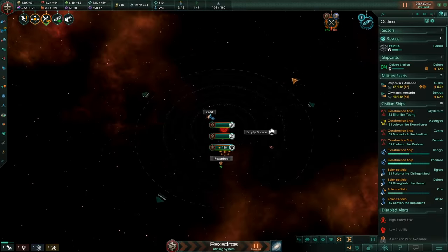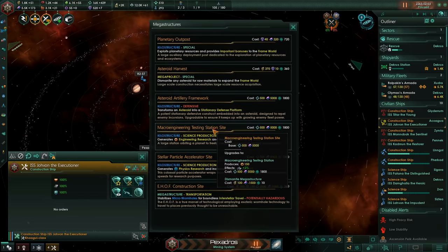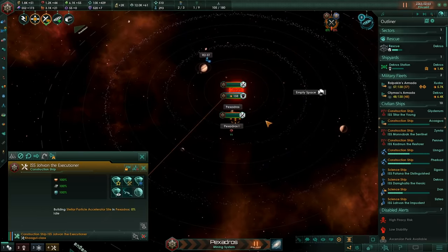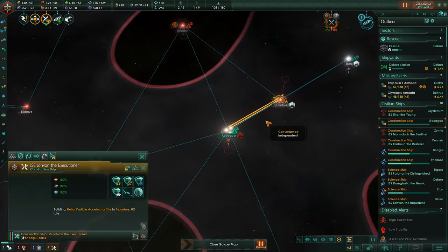Finally, we can also start building the particle accelerators, which is something I really, really want. Since normally I like building loads of the macro engineering sites, but this time I'm just going to try and build as many of these as possible. These will give us physics research, will have events to give us stored physics research, and will increase our shields by 2% for each one built.